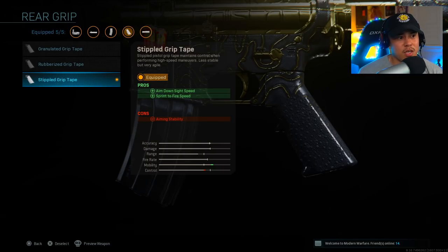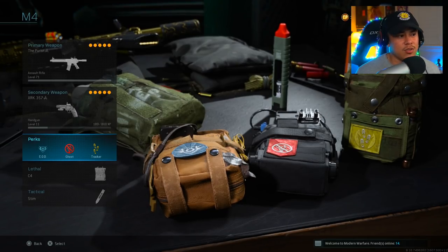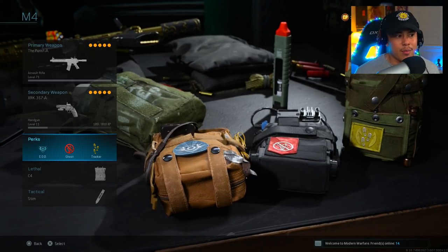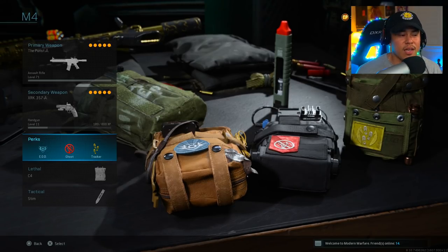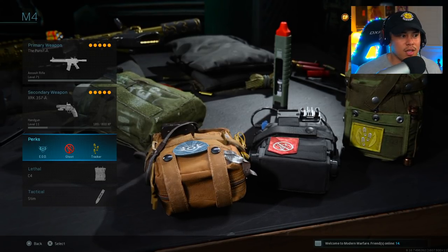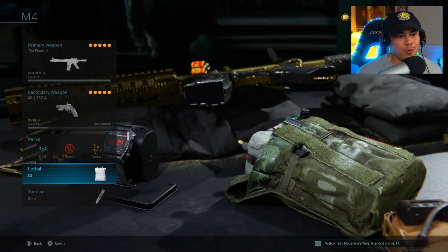The Stippled Grip Tape will also increase your sprint to fire speed. For perks, this is personalized to me — I personally don't like dying to explosives or being seen on the enemy mini map when they call in a UAV. Tracker really helps me flank around the map and spot enemies because it literally shows me their footprints, and all you have to do is follow it for the easy kill. That's why I'm using EOD, Ghost, and Tracker. For my lethal I'm running C4, which is very helpful in numerous situations.